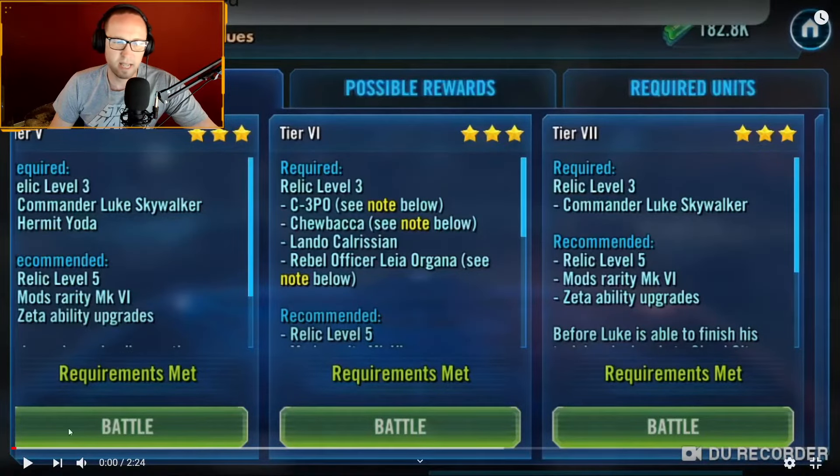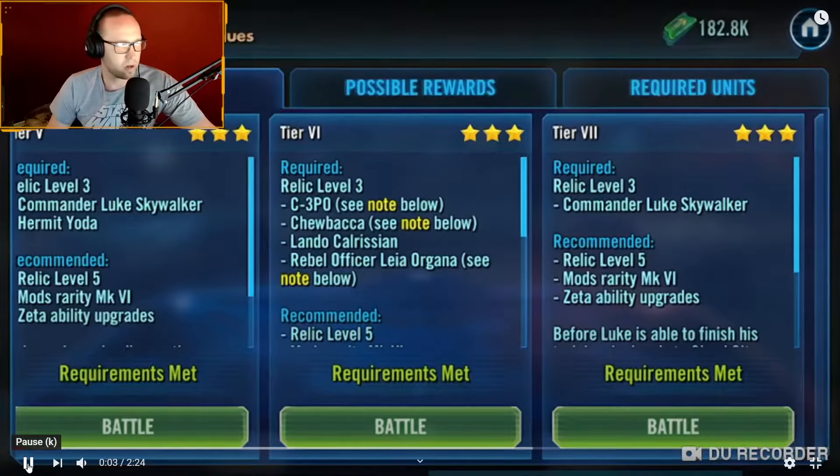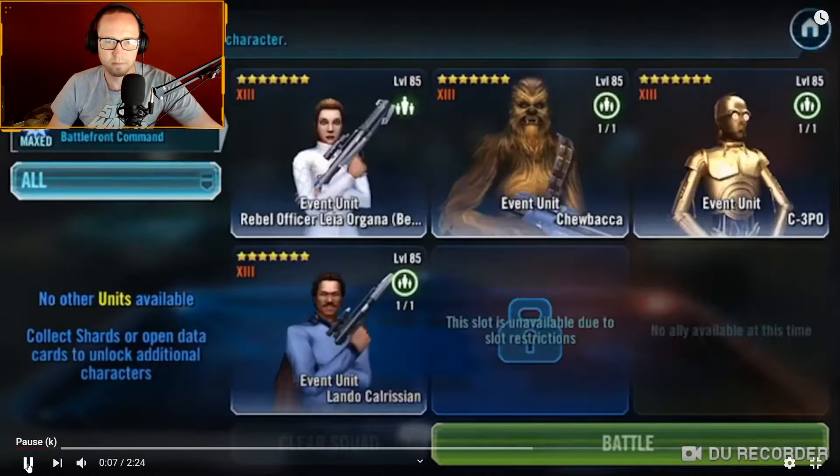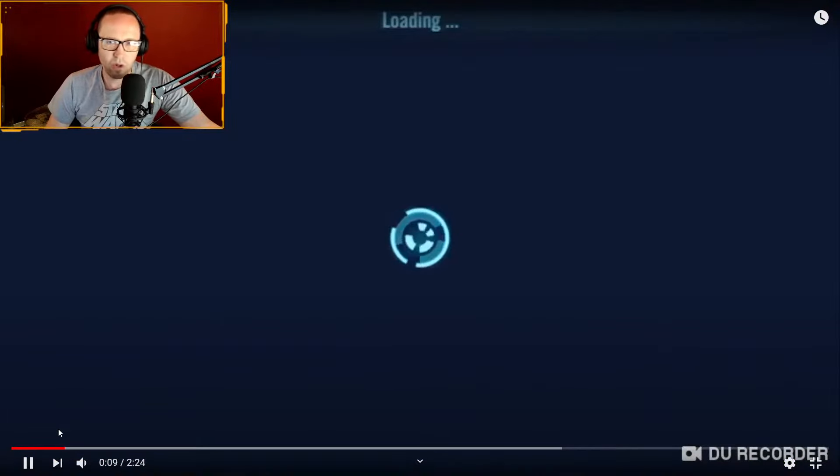The modding is probably the most important, and we'll go into that after the video gameplay. You do want to have your characters modded a very specific way. So for Tier 6, you've got Rollo, C-3PO, Chewbacca, and Lando.